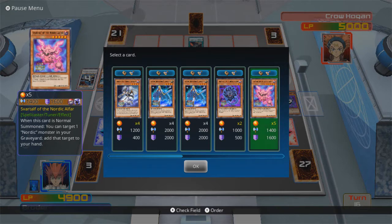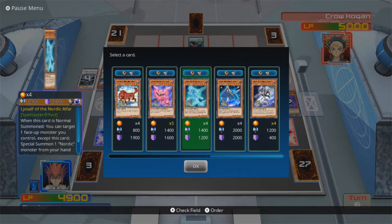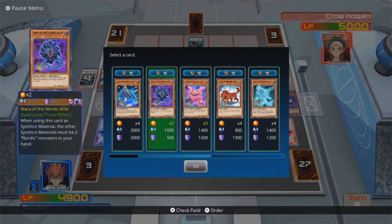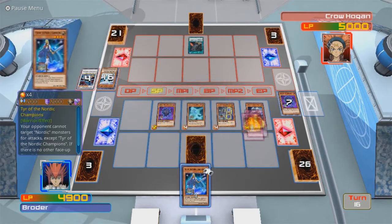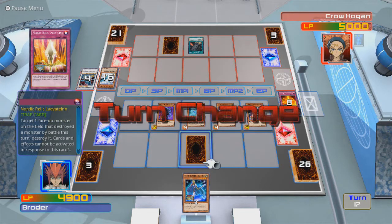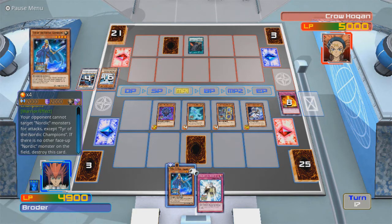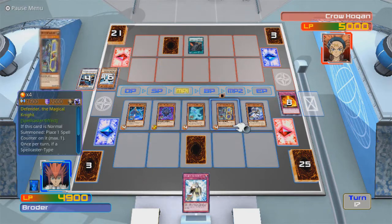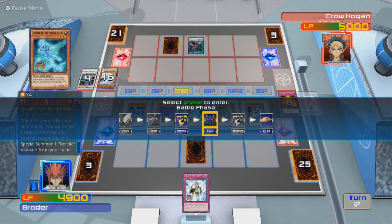Tier of the Nordic Champions looks pretty awesome. Let me add this to my hand — oh, that's Tier. Okay, he doesn't have much else. Your opponent cannot target Nordic Monsters for attacks except Tier of the Nordic Champions. If there's no other face-up Nordic Monster on the field, destroy this card. Well, that should not be a problem. Still can't do what I need to do just to bring out Loki. So I probably botched that effect.